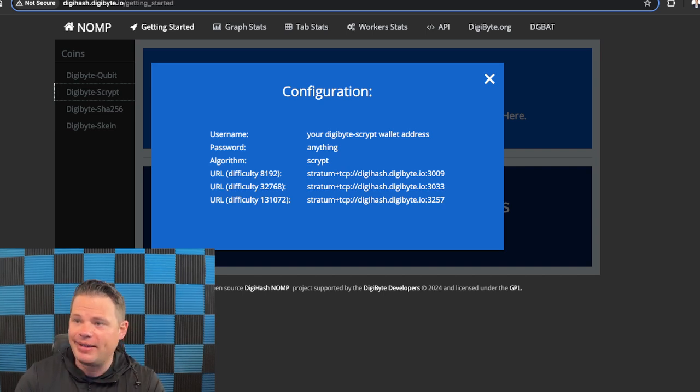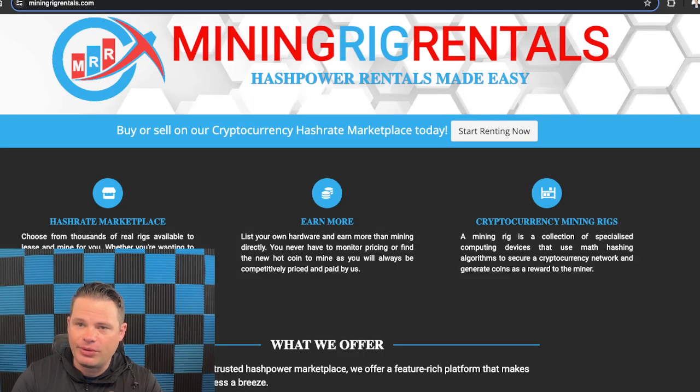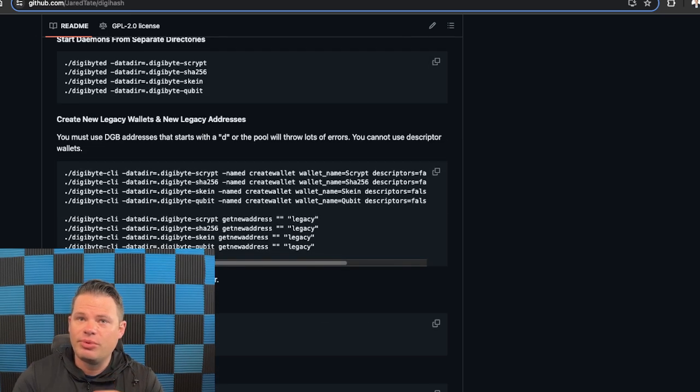You simply copy that URL, go into your Mining Rig Rentals interface, and drop it in. Once your crypto deposit clears, you can rent for 30 minutes or an hour. All you need is a Digibyte address, but you need the old kind that starts with a D. If it starts with DGB, the pool won't recognize it. And this brings up another conversation: should we just stick with legacy wallets by default when a new wallet is created?